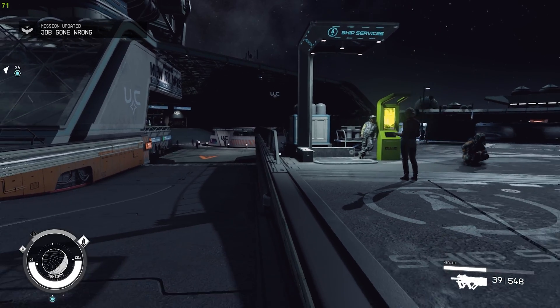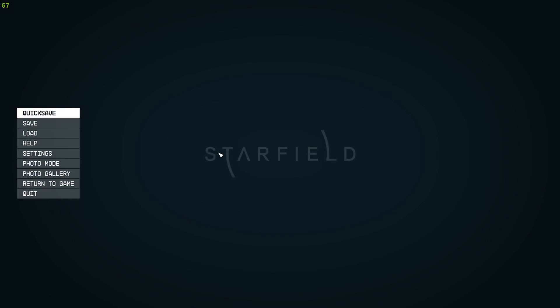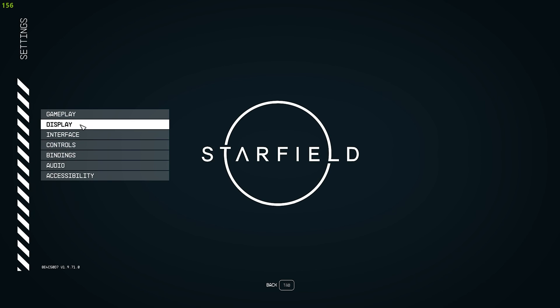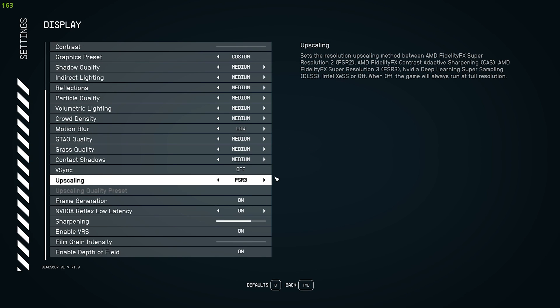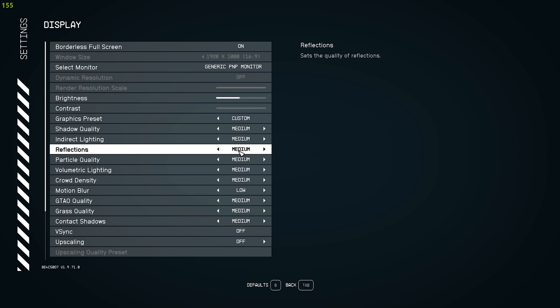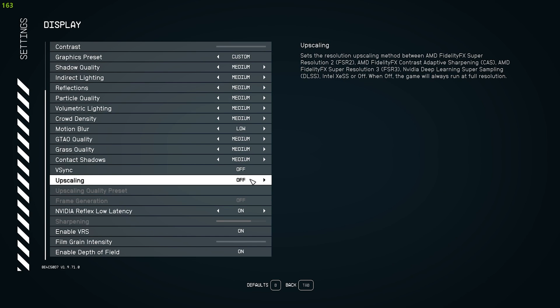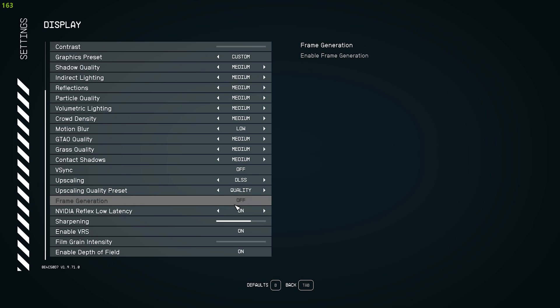Now I want to show you guys an example on a different computer. I'm using a laptop that's 1080p — it has a 2060 and 8th gen Intel, so it has older hardware, and we're running it on medium. This is the problem with NVIDIA's DLSS: I can turn it on since I have a 2000 series GPU, but you can see that frame generation is grayed out — you cannot enable it.